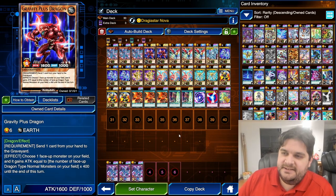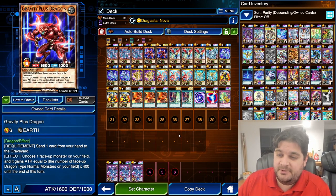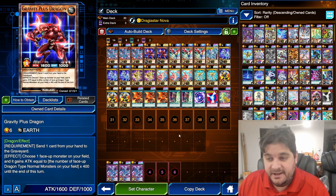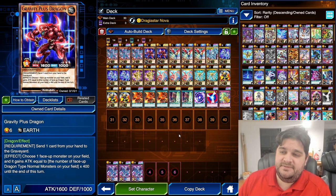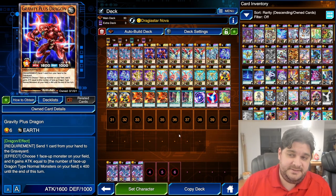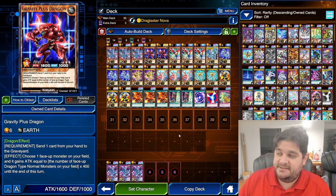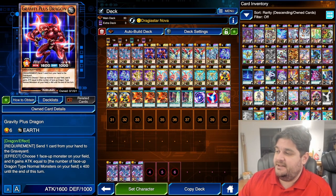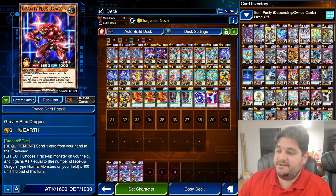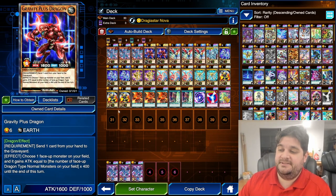Gravity Plus Dragon — level 6, 1,600 attack, 1,000 defense. Send one card from your hand to the graveyard, choose one face-up monster on the field, and it gains attack equal to the number of face-up dragon-type normal monsters on the field times 400 until the end of the turn. Gravity Plus Dragon is a difficult card to use. I actually might cut this — it's not as good in most instances as Fire Dragon, which is just a level 6 with 2,100 attack and no cost. I had higher hopes for this card when I started playing this deck, and it did not work out.